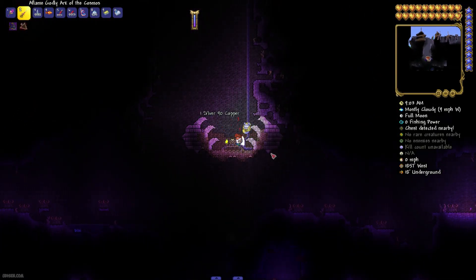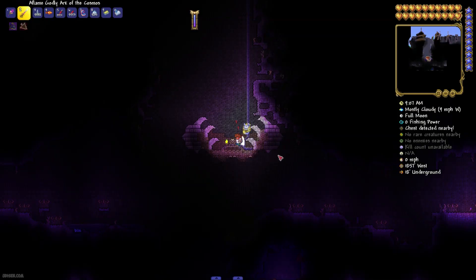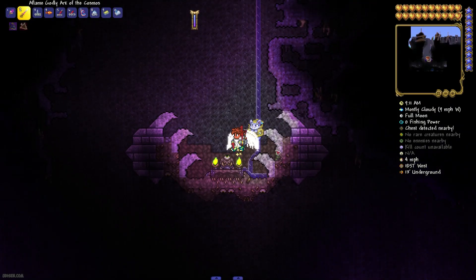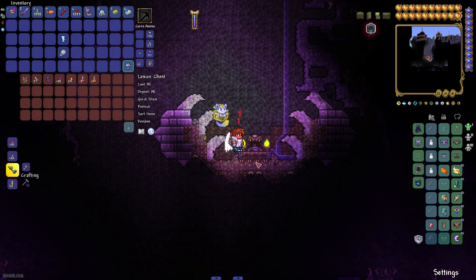Go dig and drop into hole number 11. You'll find this strange structure that looks like a skeleton from an ancient creature. In the center, there is a block — press the right mouse button. It is a strange chest, and inside the chest you'll find the corruption key.